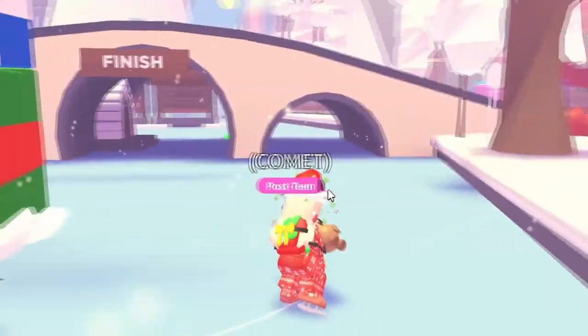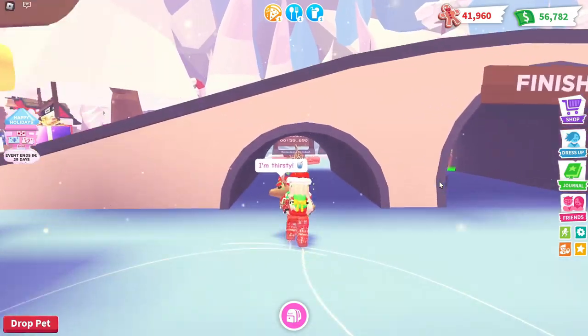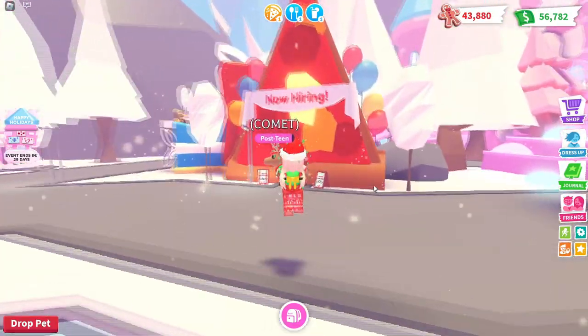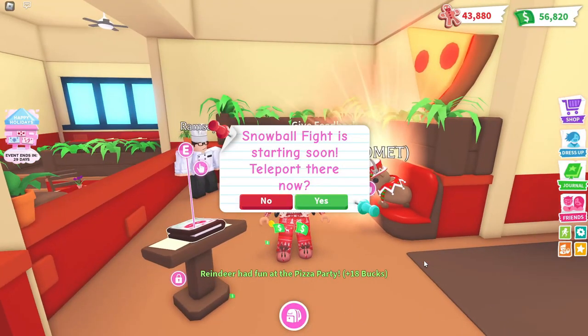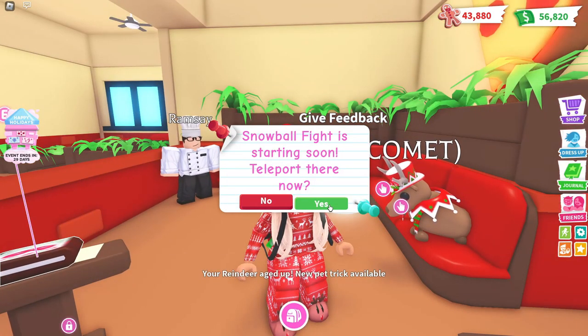Here were the two that I missed before — that's actually not that bad. We go and grab those two, hit the present, and then we get our 1,920 gingerbread. I still think we have time to make it to the pizza place before we run into a wall. We just finished the task on Comet, so now the reindeer is full grown that we're giving away. Let's go to the snowball fight.